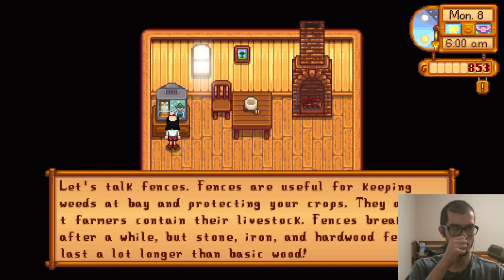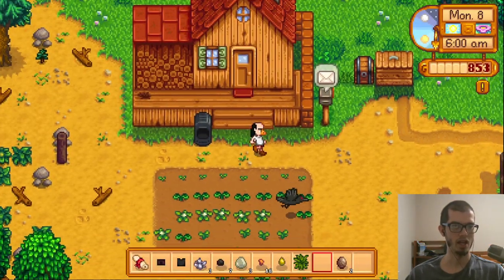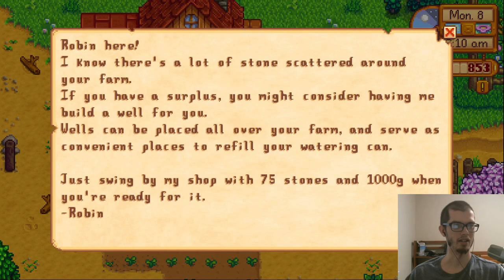Fences are useful for keeping weeds at bay and protecting your crops. They also let farmers contain their livestock. Fences break down after a while, but stone, iron, and hardwood fences can last a lot longer than basic wood. I do need to build a scarecrow — I think I can now.